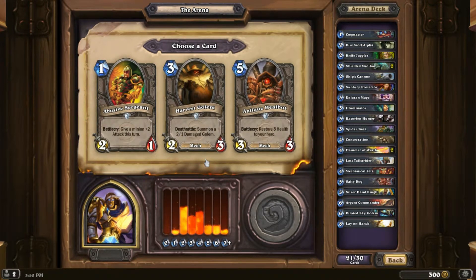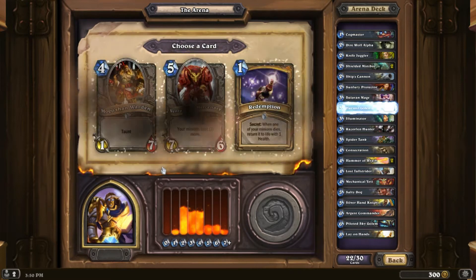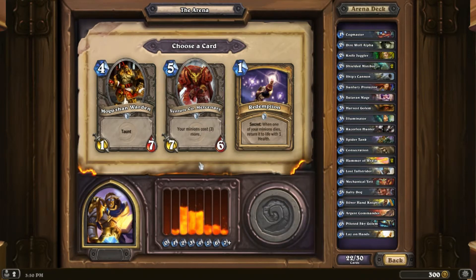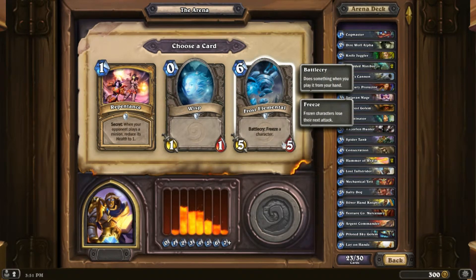Anti-Keel Bot — you're not good enough. Harvest Golem is pretty good though. Muggshan Warden — don't like you. Venture Co. — you're pretty good. One, two, three, four, five — yeah, Venture Co.